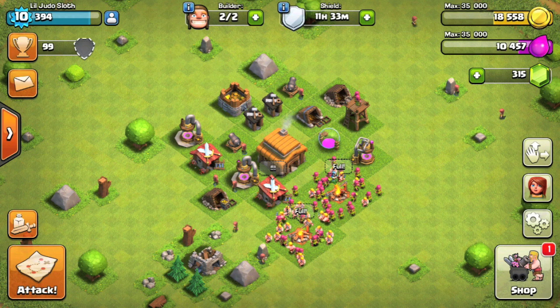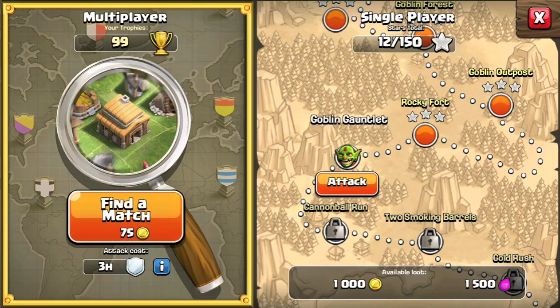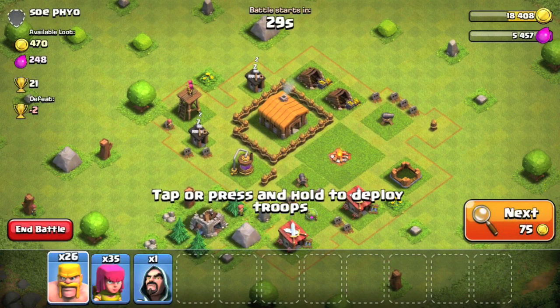So let's dive out into multiplayer for the first time on this account. I have barbarians and archers grouped up in what is known as the barge strategy. I have upgraded my barracks to unlock the goblin — he is used purely to steal resources, but we will show him in another video.